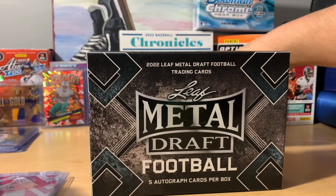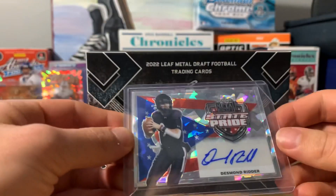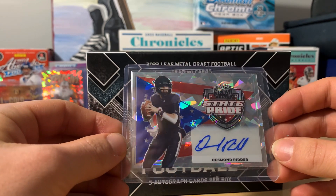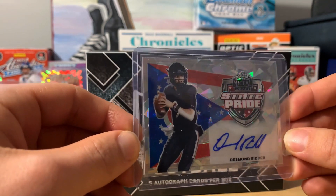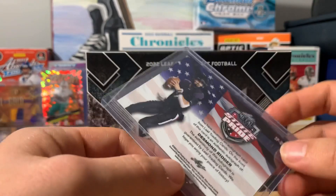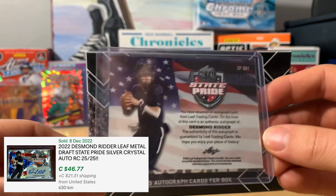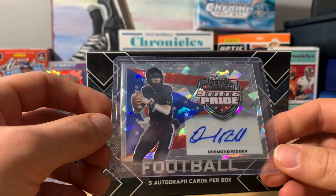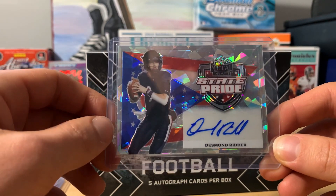Our last card — hopefully it's something big. We have a Desmond Ridder state pride — this is a sweet card with the flag in the back, 24 out of 25. So this was a quick break guys, but stay tuned we've got some more pack openings. Don't forget to subscribe, thanks for watching!